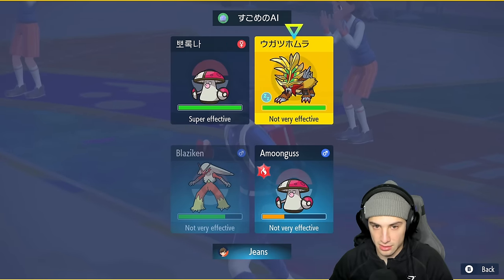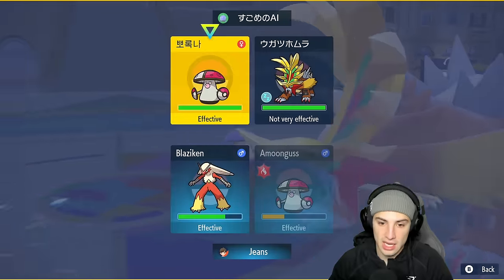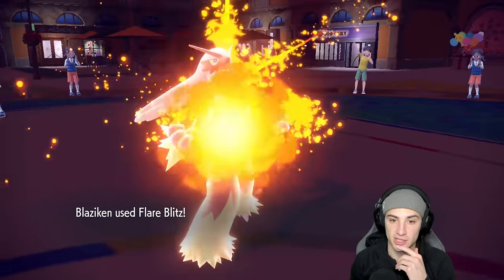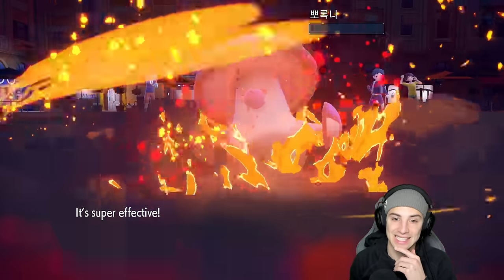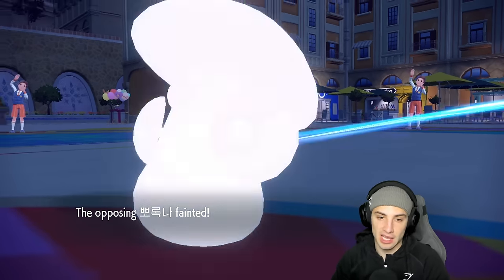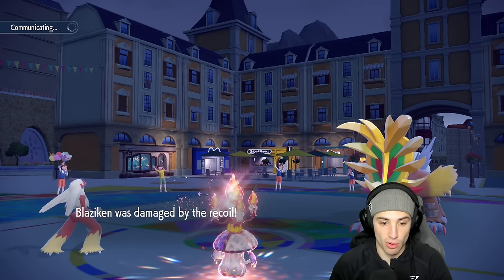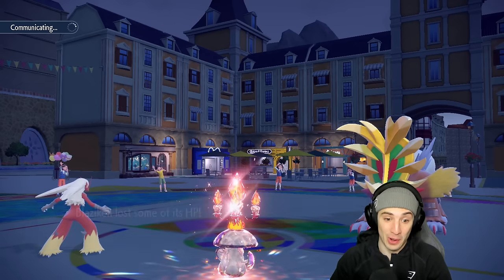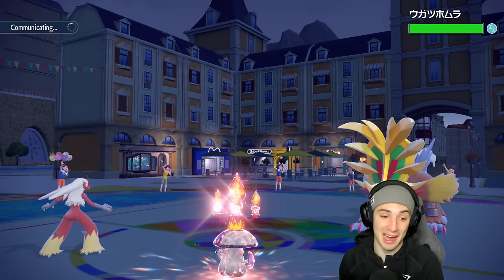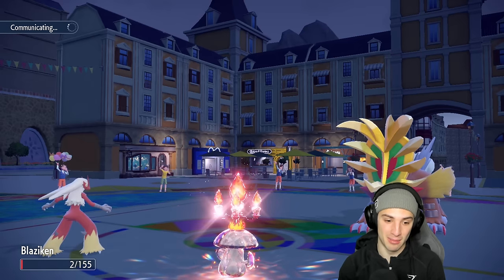I want to go for Flare Blitz - they might Terastallize but it's not a big deal. Going Flare Blitz and Pollen Puff. Gouging Fire might Terastallize and they do - then Close Combat comes in hot. Oh my lord, Gouging Fire survived that! That's a little absurd for plus three stab boosted Close Combat. It's really bulky.